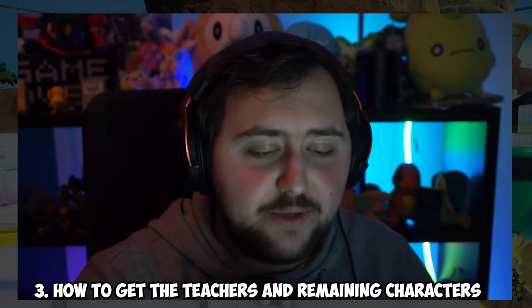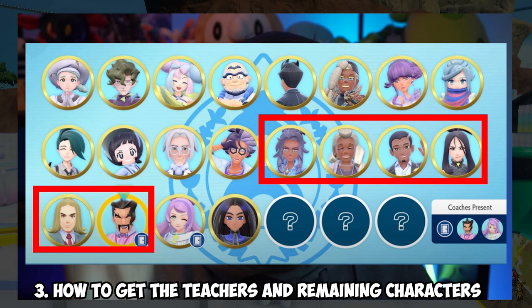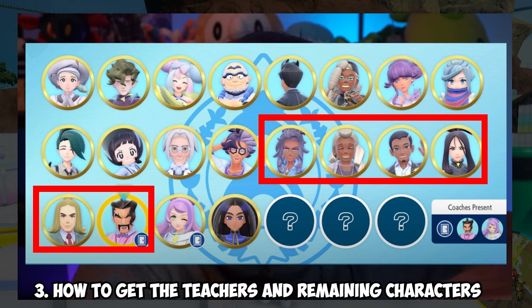For some of the teachers to show up, you'll need to go back to the Uva or Naranja Academy back in Paldea and complete the classes 100% by doing all their exams. If you do this, you'll get close bonds with them, which unlocks them in the League Club. Basically, go back to school — go back to Paldea, take all the different teachers, do all the classes with them, and this will unlock them.